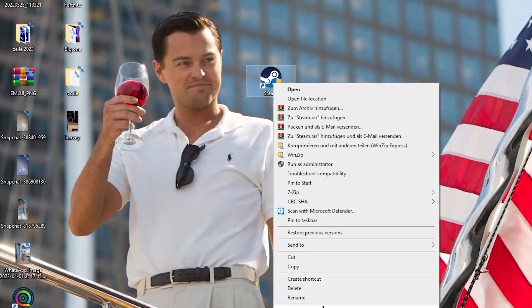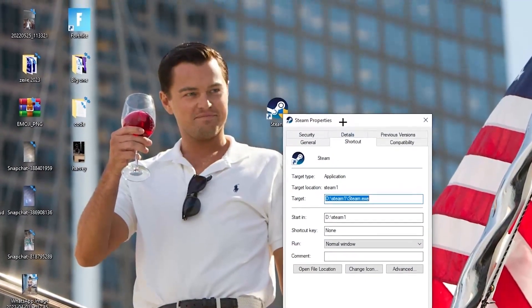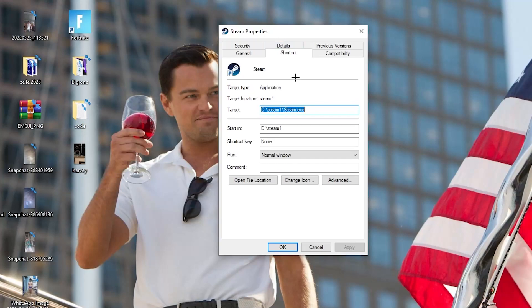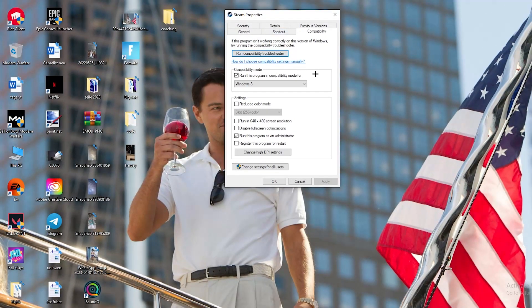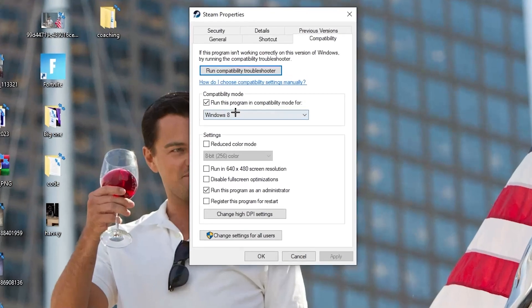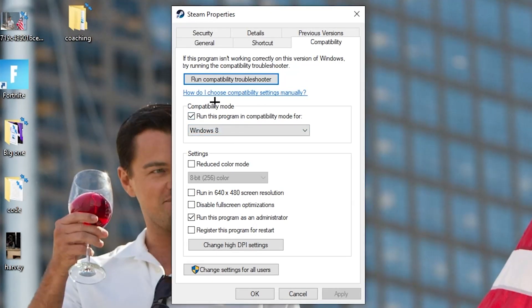Left-click 'Properties' so the tab pops up. Navigate to the 'Compatibility' tab and click it. Now copy these settings: go to compatibility mode and enable 'Run this program in compatibility mode for' and select the latest Windows version you have.